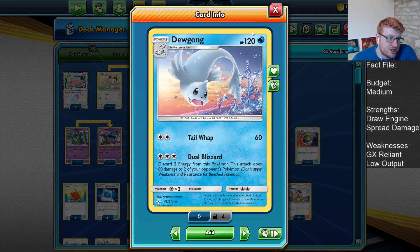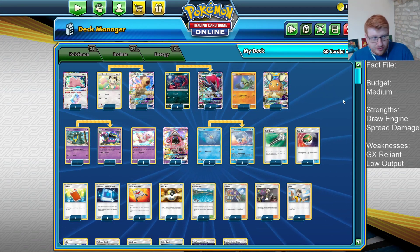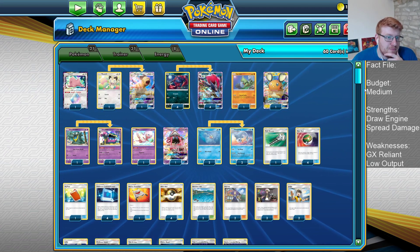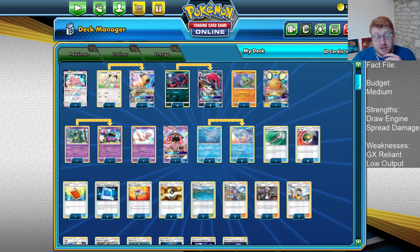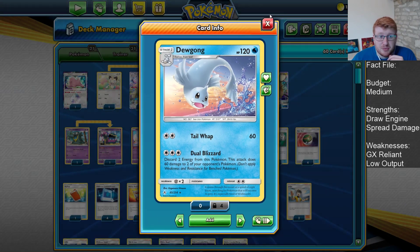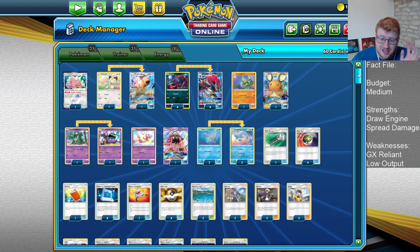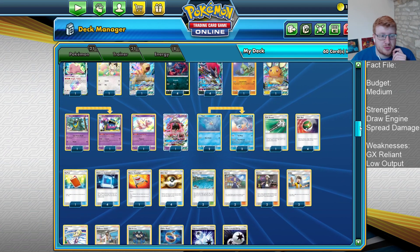The deck tries to take advantage of Dual Blizzard from Dugong. It's great in Zoroark mirror match situations — you can force the opponent into benching things awkwardly. In addition to having good type coverage against Blacephalon GX, which has popped up as a top contender. You can even use Dugong to jump Beast Rings against Blacephalon and Zap Beasts, and you can dodge the Sledgehammer turn, which is pretty cool.